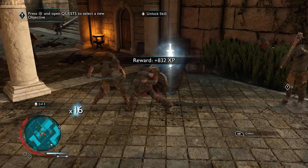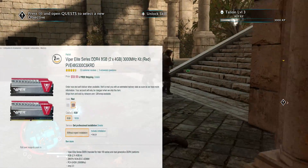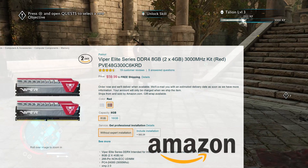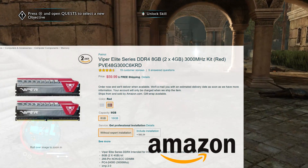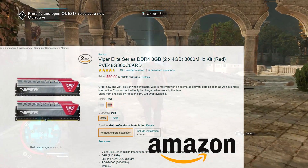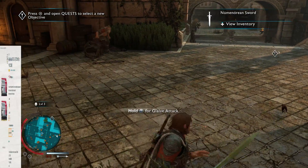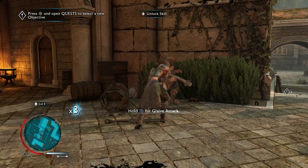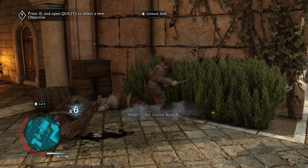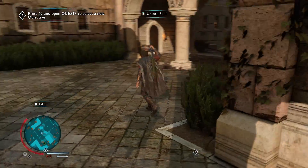By the way, both hard drives are on Amazon, and so is the RAM. We're going to go for a Viper Elite Series DDR4 8GB 2x4 kit, only because it's nice and cheap. Honestly I think this kit looks hideous, so if you want to spend an extra $5 to get something different, go right ahead. But I'm trying to keep under $500 total. PC4-24000 is compatible with Ryzen, so we should have no compatibility problems.